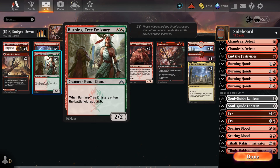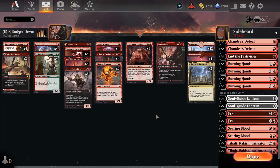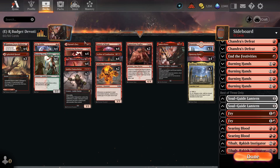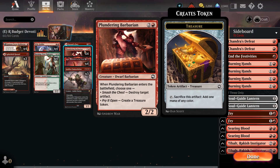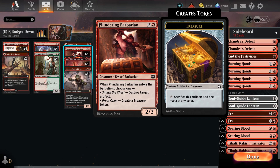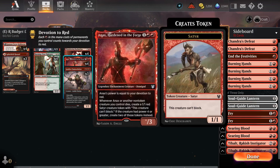Wily Goblin and Burning-Tree Emissary are in the two-drop slot. Burning-Tree Emissary helps us ramp into what we need; it's a little awkward because it gives red and green mana rather than two red, but there are ways to work around that even with Nycthos out. Wily Goblin for two mana creates a Treasure token, helping us ramp and filling out our devotion. In the three-drop slot, Plundering Barbarian similarly creates a token and can destroy an artifact if needed.